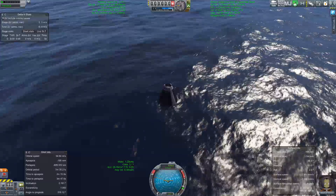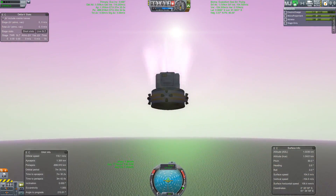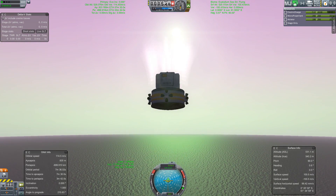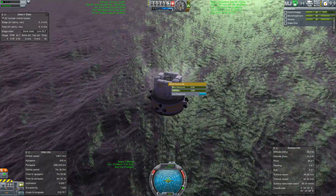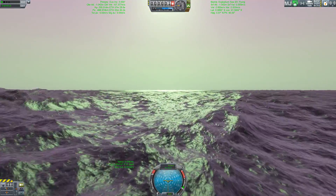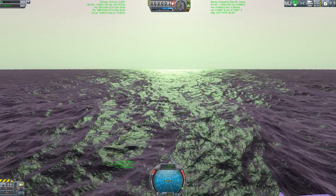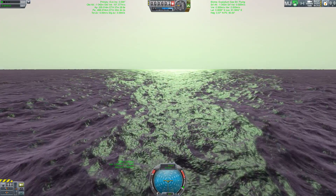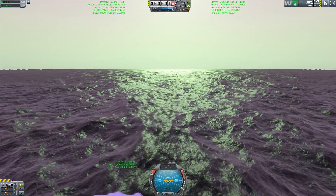I thought I'd step away and show you what the ocean is supposed to look like on Eve, using a completely unrelated mission to the Evian space program. With Scatterer set up properly, you get a nice green ocean and pink skies, and in this case a probe that lands in the water without being able to deploy its parachute because I had activated it through staging and then deactivated it, meaning the staging was broken and the probe crashed. But look at that fabulous ocean — doesn't that make you want Scatterer?